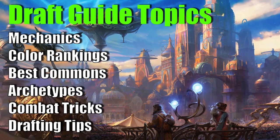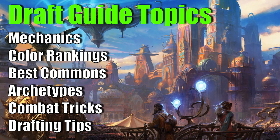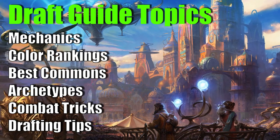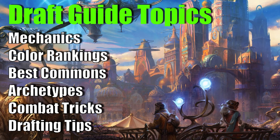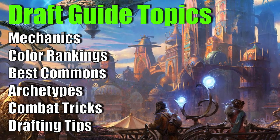If you're looking to jump into some drafts on MTG Arena, I hope this guide can help you have a better time and be more successful. In this draft guide, I'm going to go over the mechanics, each color's strengths and best commons, each archetype, and finally the combat tricks to be aware of. Then I'll probably ramble for a bit about how to approach drafting this set, so you're ready to take on this artifact plane known as Kaladesh. Let's get into it.